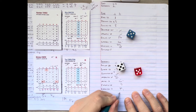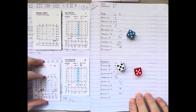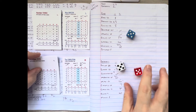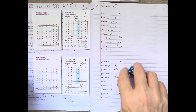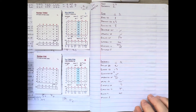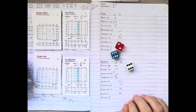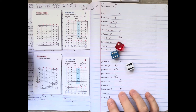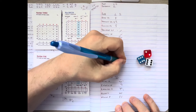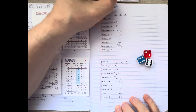Two on with two outs for pitcher Max Macon. Macon can handle the bat a little. The stretch by Tex and the delivery to Macon — he pops it up. Drifting into foul territory is Stan Hack, who calls for it and takes it for out number three. The Cardinals leave the bases loaded in inning number two.